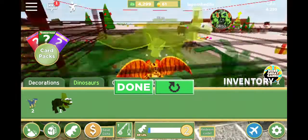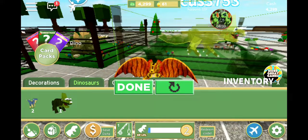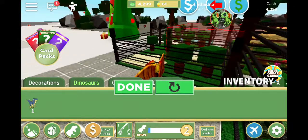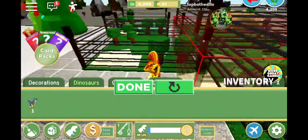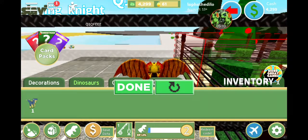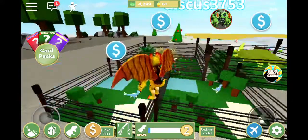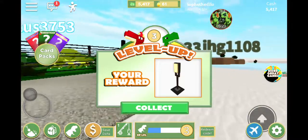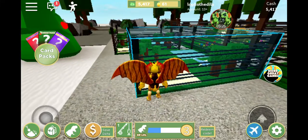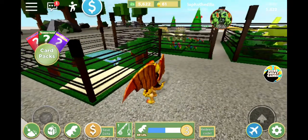Let's put the triceratops down over here - there we go. I have two micro raptors - I think we can just sell one. Yeah, we got two micro raptors; I don't know why I got two of them. I'll sell one - there we go, I sold the micro raptor.